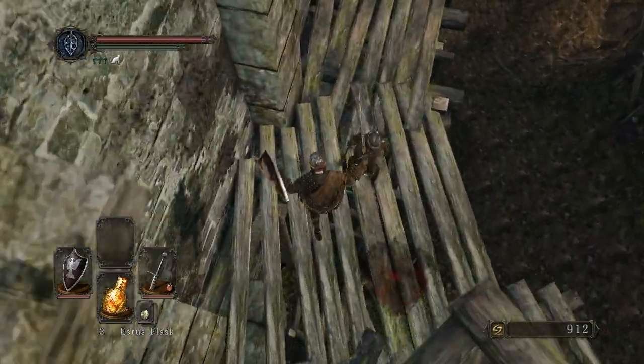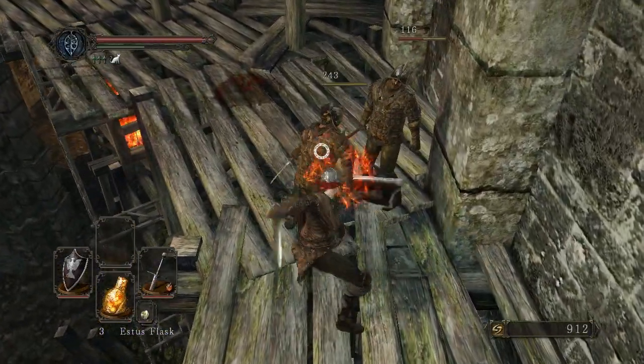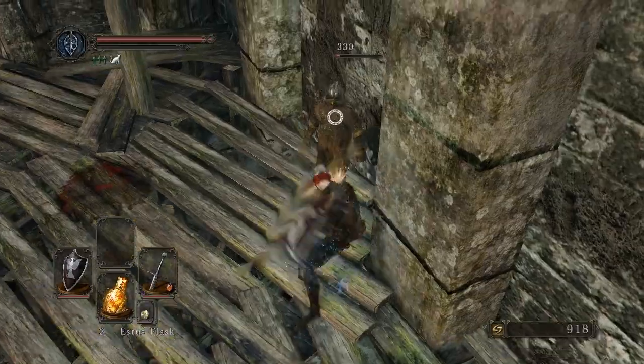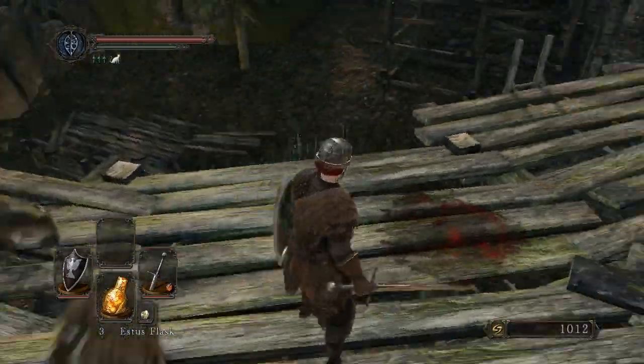On the level below you, be careful — there are two enemies waiting for you. I would recommend to just drop down and kill them normally. I've found that the drop attack in Dark Souls 2 isn't that reliable.